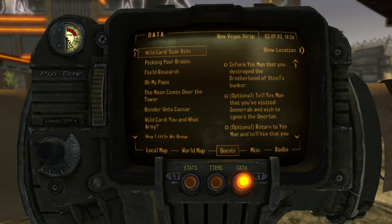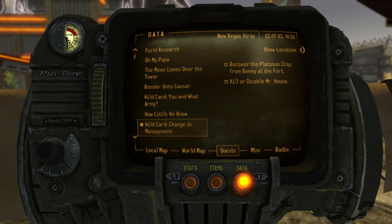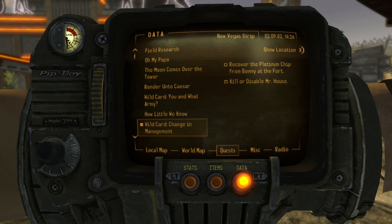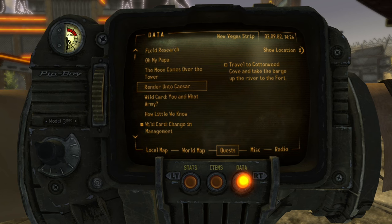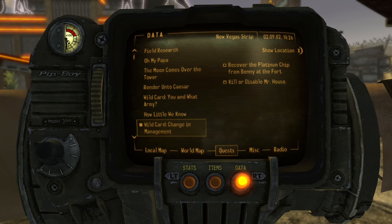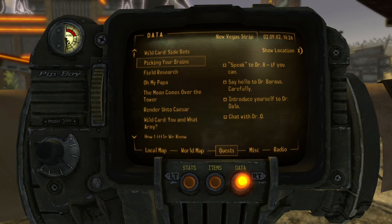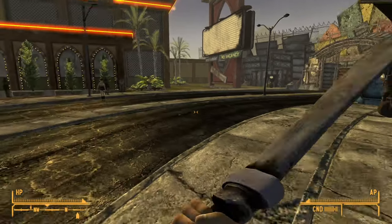Yes Man is pretty much just a House playthrough, except you're taking control. So there's no real point in doing 'Oh My Papa,' so I'm not even going to worry about that. I've technically finished the wildcard side bets, I'm just not going to turn it in. So the first thing I'm going to do is 'Change in Management.' I need to go get the Platinum Chip from Benny, which means I need to go to the fort.